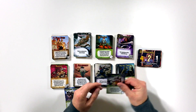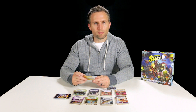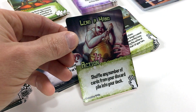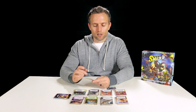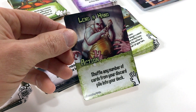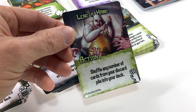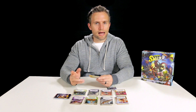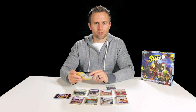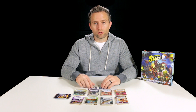The next card type within your faction decks is the action card, which is a bit simpler than a minion because all it does is play an action. This action card is called Linda Hand. The title text is at the top of the card, the middle shows the card type, and then in the bottom middle we have the ability text. For Linda Hand, it reads: 'Shuffle any number of cards from your discard pile into your deck.' So that's an action you could play on your turn. The same zombie symbol appears in the bottom right so you know which cards you own.